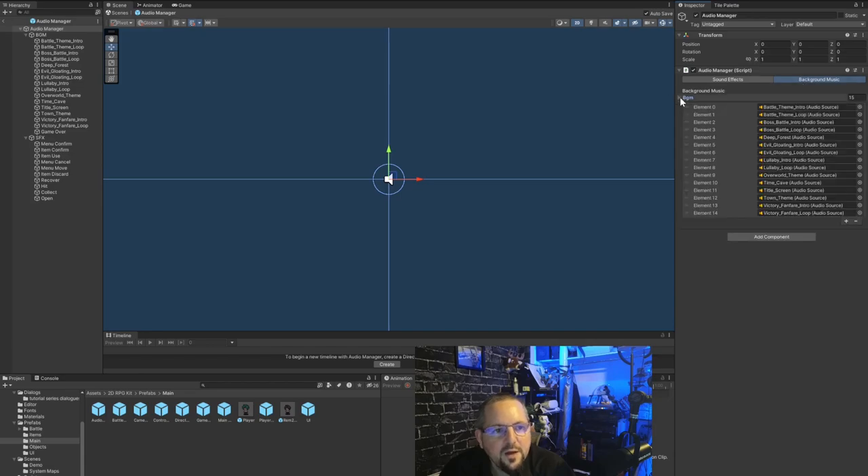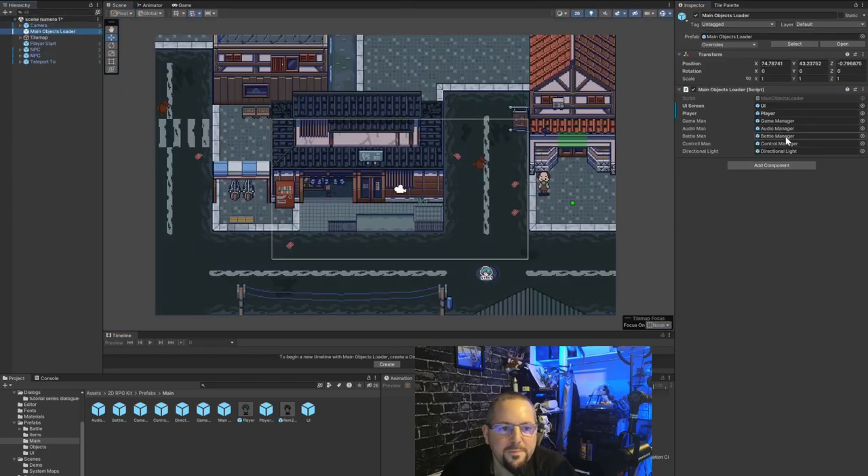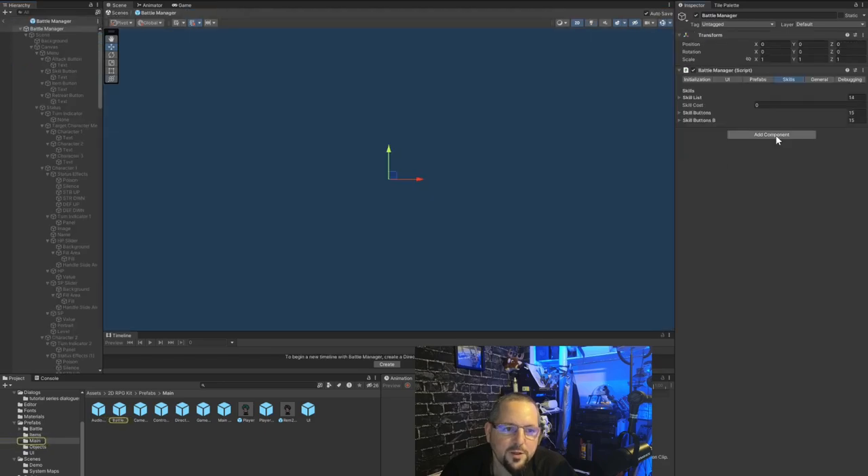The audio manager is coherent, compact, and makes sense — our tentrian made it that way. You have sound effects and background music. You can lazily just put your own songs in the existing element slots and have the demo with your own songs, but that's not the professional way. We are going to add elements ourselves and integrate them into the audio manager properly when we get to an audio episode.